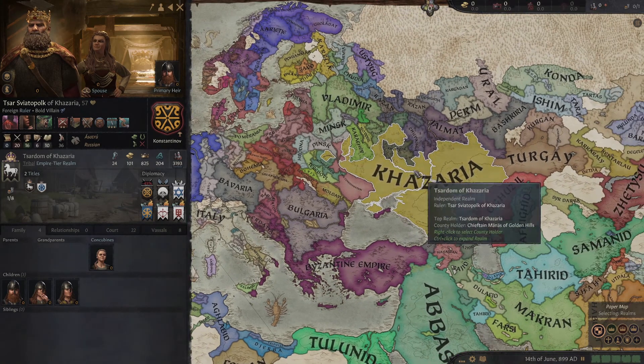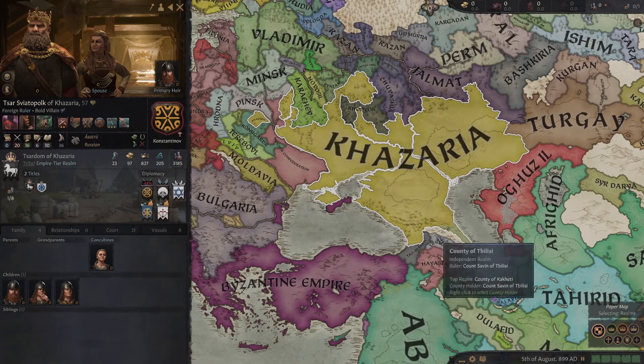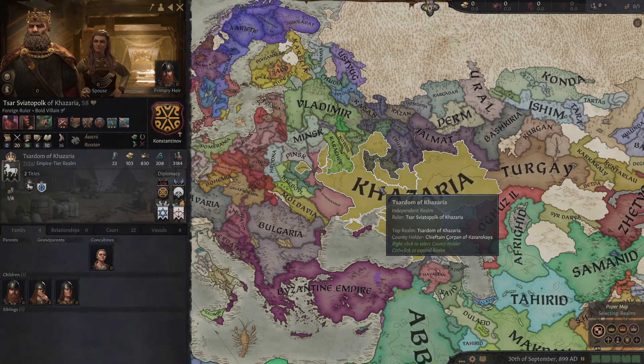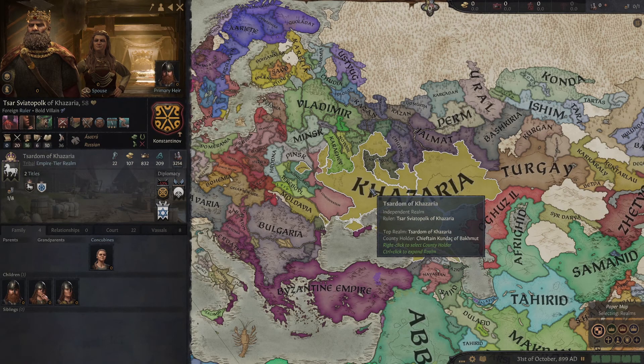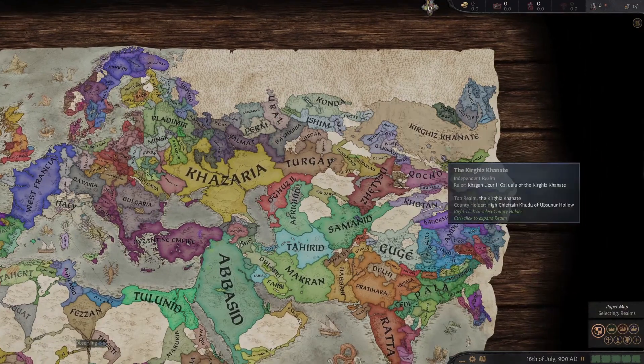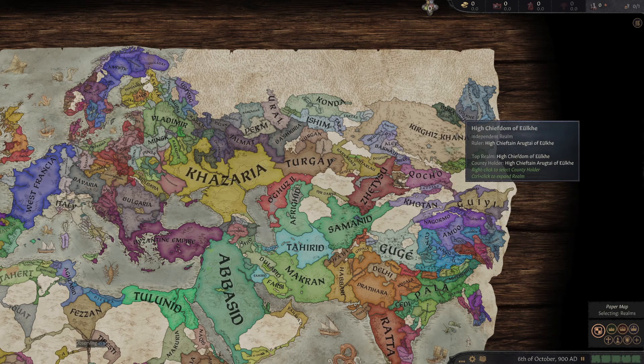The Rus a lot of times form Russia if they do good, and they're actually doing quite well. They've come down into Georgia, I think, and they're holding on okay. In EU4 they sometimes form Russia. One thing we have to watch out for in this game is the Mongol invasion, because that often messes things up.